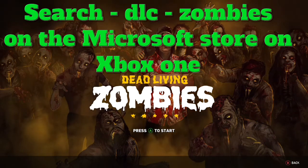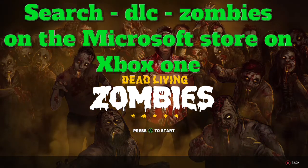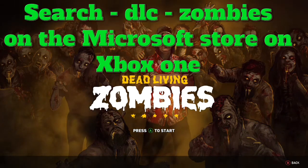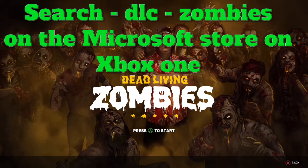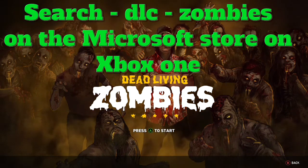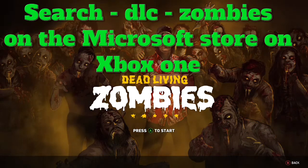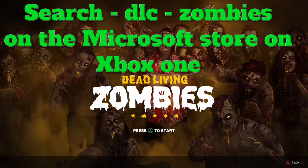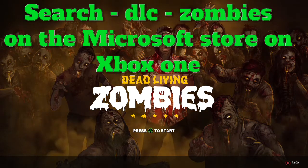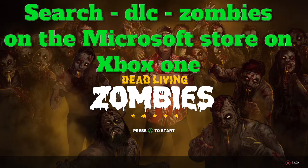How you do this is you just go to the store and then search 'dlc - zombies'. After your results come up, you just go to 'show all' and scroll down a little bit and you'll see the DLC — it'll say 'pre-order' on it. Well, if you own the season pass or the gold edition, which already contains the season pass, you just press A on it and it'll say 'install', and you can just install it.